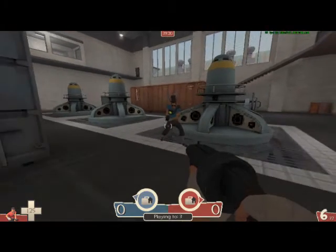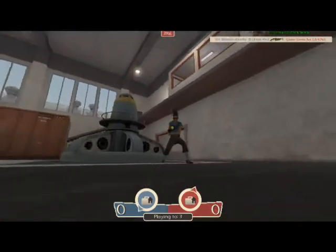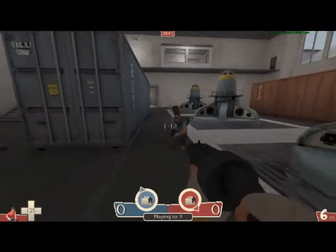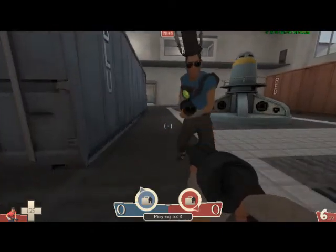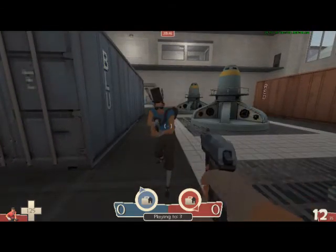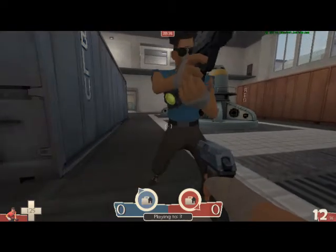So guys, I was dead in two shots. The scattergun is pretty powerful. The secondary is the pistol — it's okay, and it's used at long range to pick off low HP enemies.